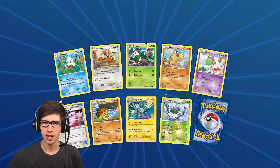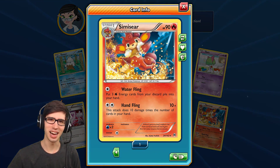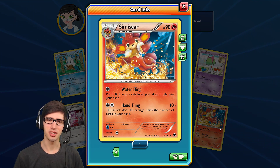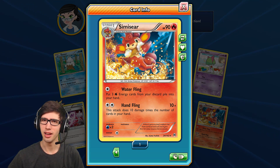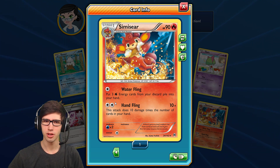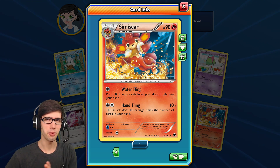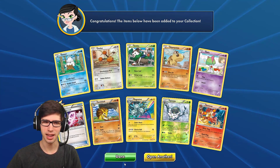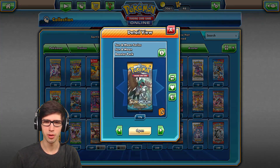What do we have inside of the first TCGO pack? We've got to beat a Chesnaught Holo — can we do it? No, we can't. Just a regular rare Simiseer — 90 HP with Water Fling and Hand Fling. These monkeys aren't too bad to be honest. If you know how to make that work, it works well. These monkeys are very underappreciated. But let's go to Sun and Moon base.